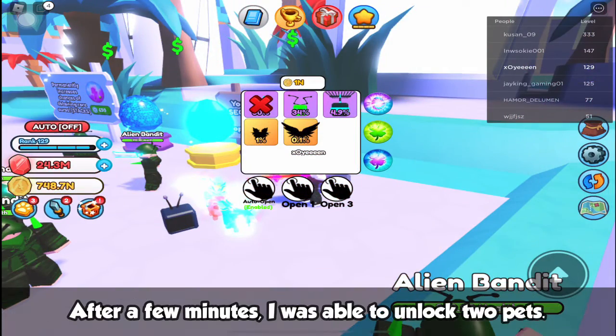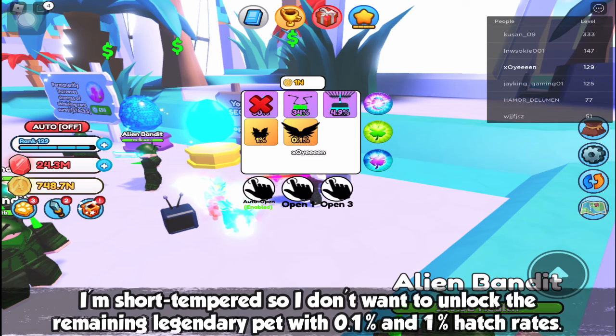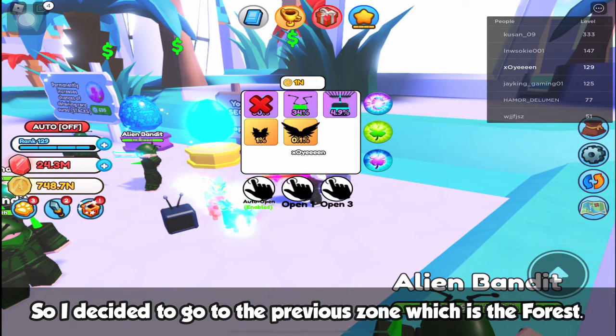After a few minutes I was able to unlock two pets. I'm short tempered so I don't want to unlock the remaining legendary pet with 0.1 and 1 hatch rates, so I decided to go to the previous zone which is the forest.